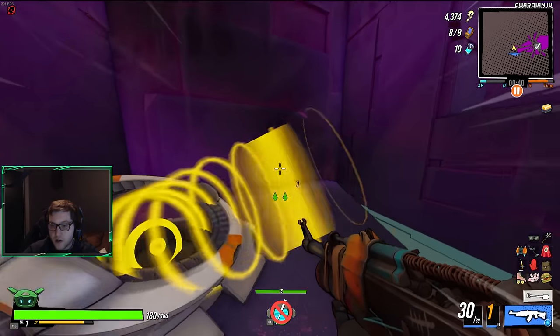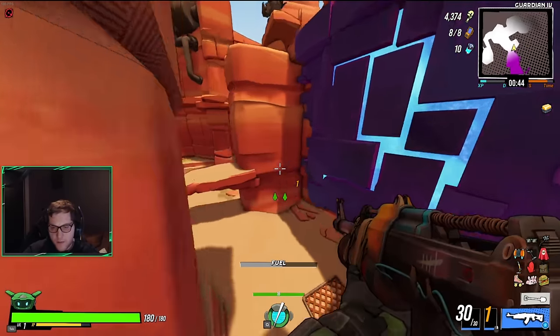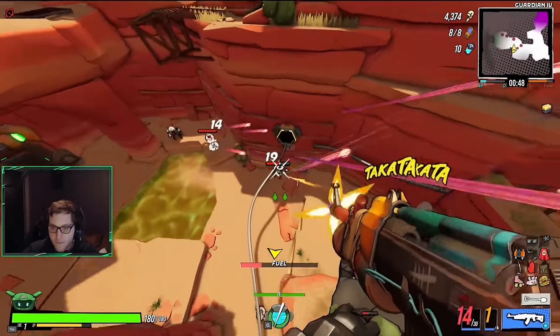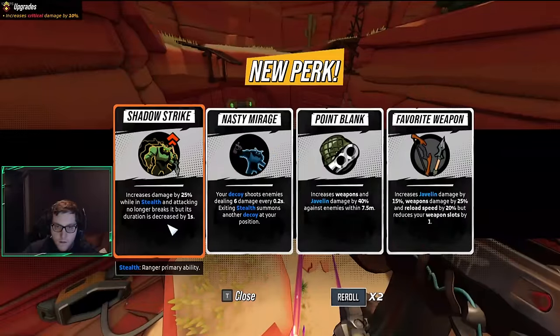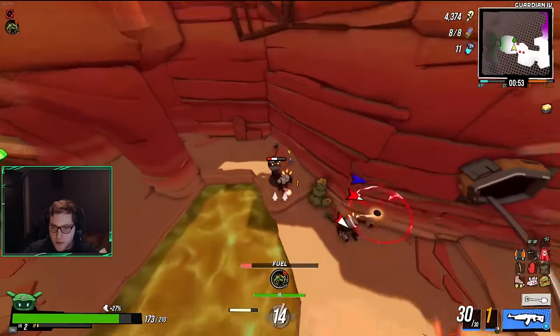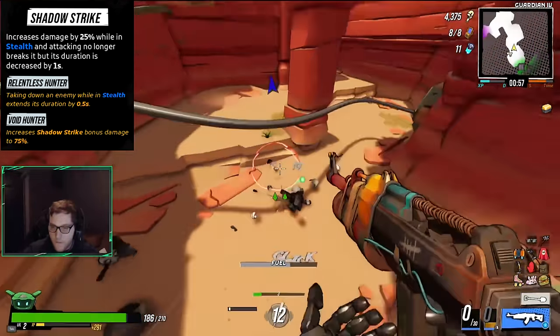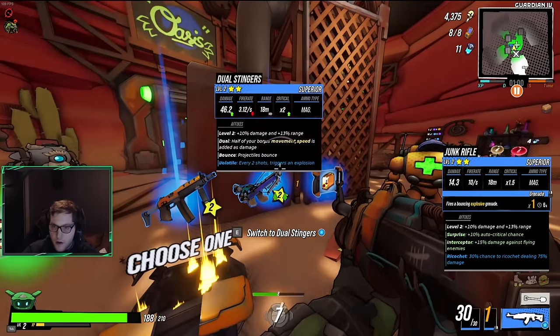We'll take that jump. We got a little bit of a buff. Shadow strike right off the bat — yes please! Shadow strike right off the bat is incredible because it allows us to stay invisible while we attack and gives us bonus damage for the duration as well. Void hunter also increases that damage.